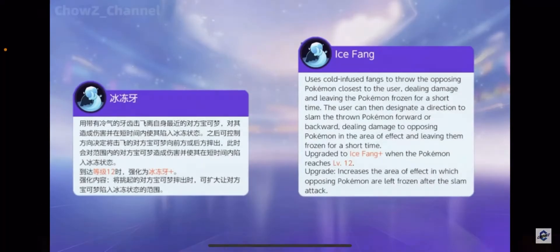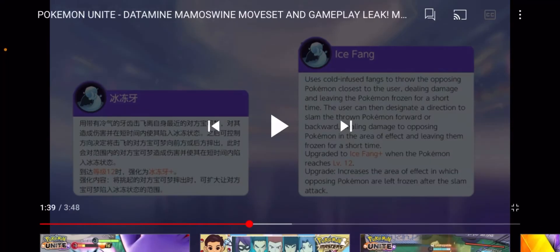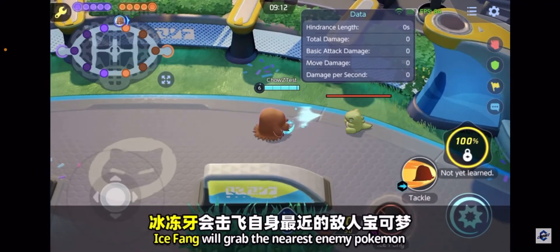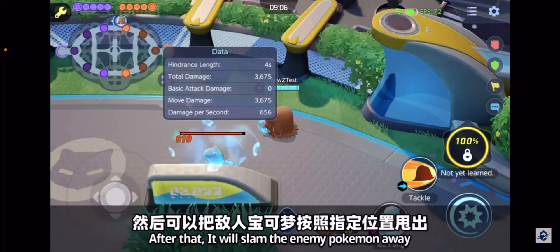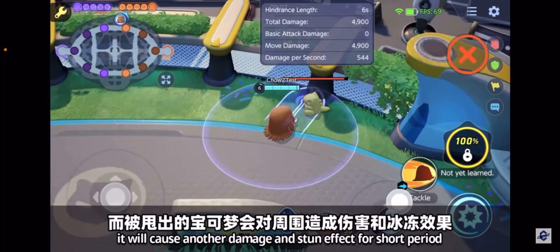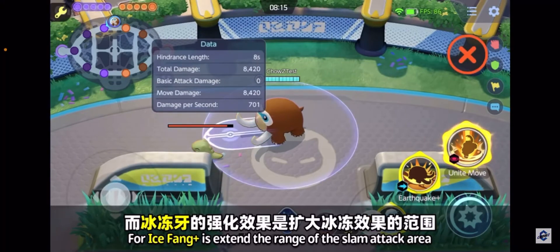Ice Fang uses cold-infused fangs to grab the opposing Pokemon closest to the user, dealing damage and leaving that Pokemon frozen for a short time. The user can then designate a direction to slam the thrown Pokemon forward or backward, dealing damage to opposing Pokemon in the area of effect and leaving them frozen. Upgrades at level 12, increasing the area of effect. Ice Fang grabs the nearest enemy Pokemon and can slam it away — and it stuns.